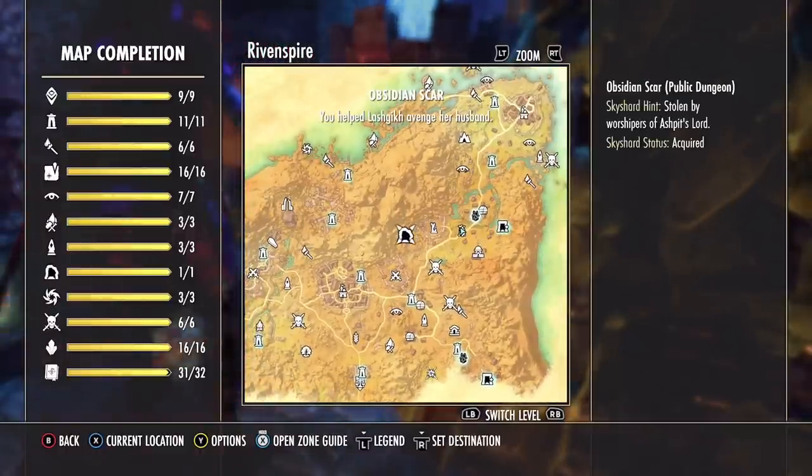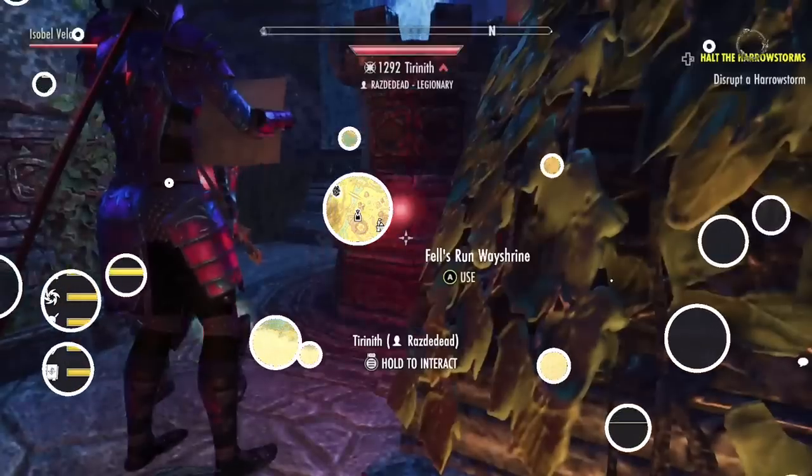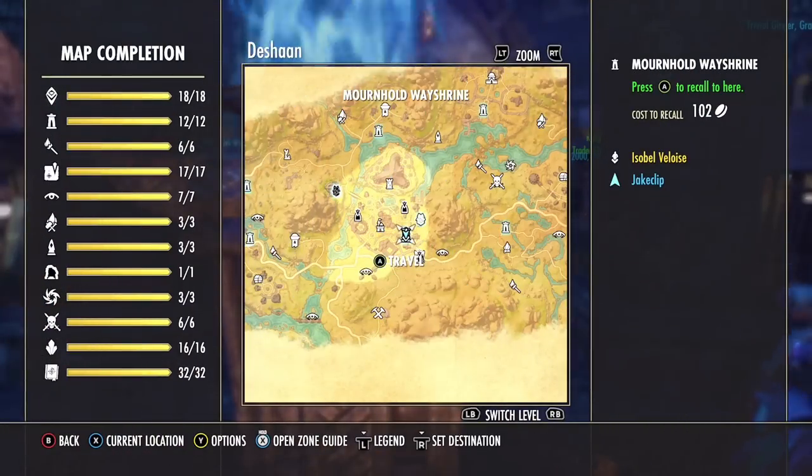We are now going into the upper half of the list, where these zones have two really good sets for you to farm. In no particular order, let's head on back — and it takes us into Deshaan.